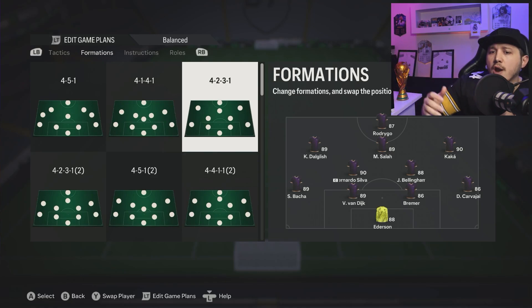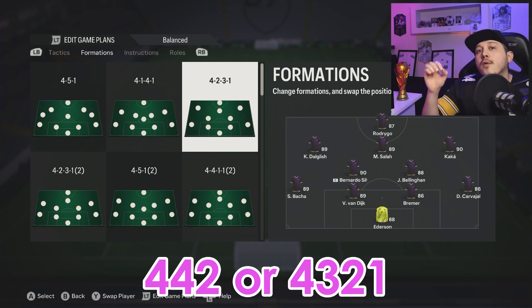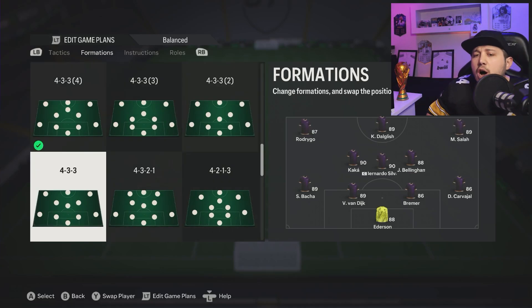Next up, four-two-three-one. This formation is very vulnerable against four-four-two or four-three-two-one. Give those a go — these two are fantastic counters against four-two-three-one.